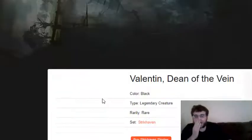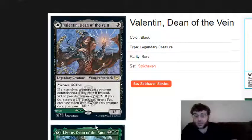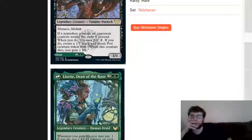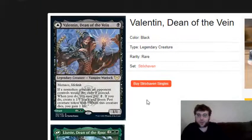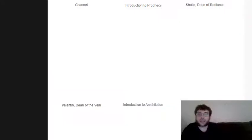The Witherbloom Deans: Valentin, Dean of the Vein is a vampire warlock legendary creature - a 1/1 with menace and lifelink. One black, so you can play it on turn one. If a non-token creature your opponent controls would die, exile it, and when you do, you may pay two - if you do, create a 1/1 black and green pest creature token that when it dies, you gain one life. There is also Lisset, Dean of the Root: two green, two of any color, a 3/4 human druid. Wherever you gain life, you may pay one - if you do, put a plus one counter on each creature you control and those creatures gain trample until end of turn. Both these guys need creatures on the field - particularly Valentin, who needs a non-token creature. Even though he's a turn one creature, you're not going to get that payoff turn one most of the time. They're only great in the right board states.